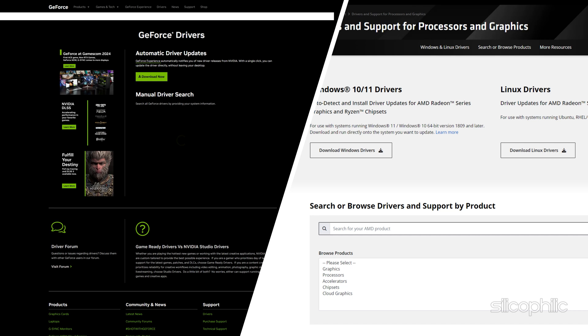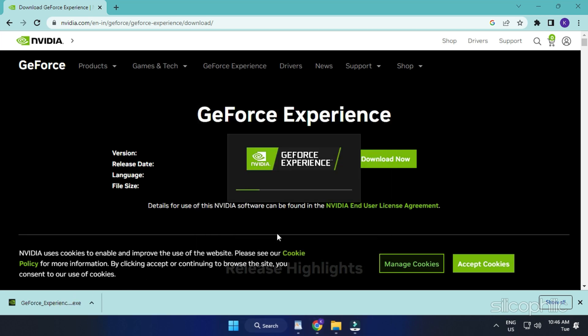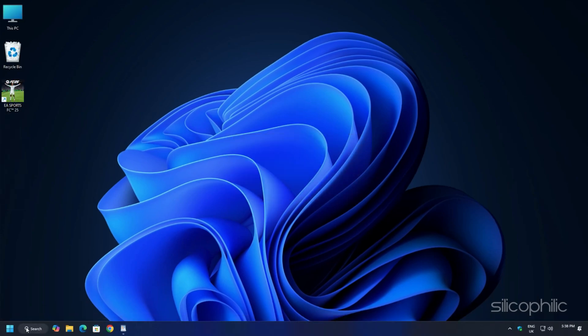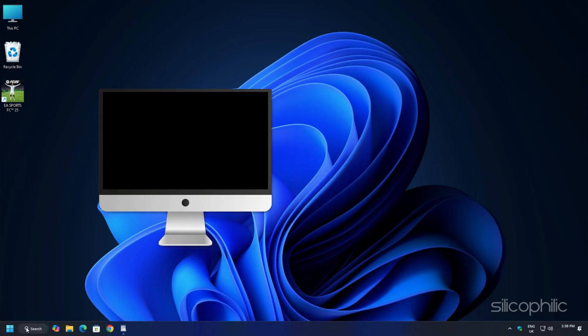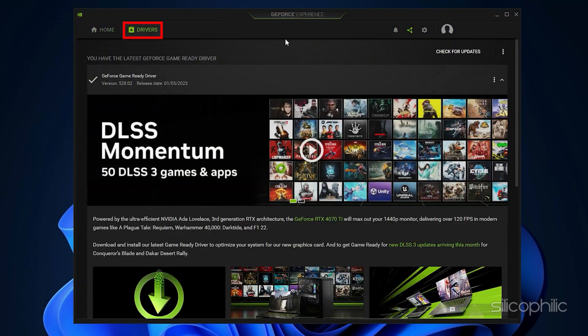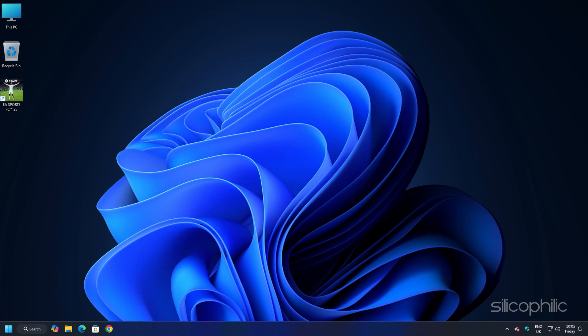These websites are linked in the description below. Download the latest drivers for your graphics card from those websites and follow the on-screen instructions to complete the installation. Once done, restart your PC, then rerun the app and check for any updates. If updates are available, download and install them, then proceed to the next step.